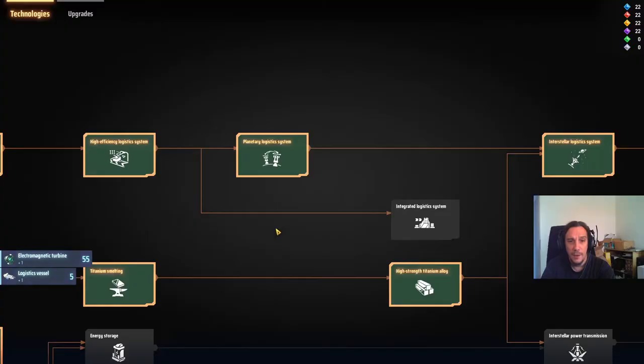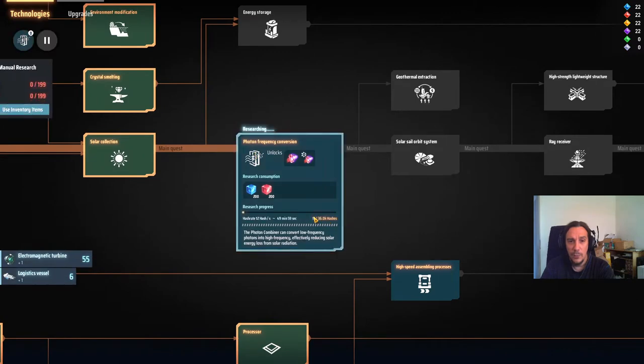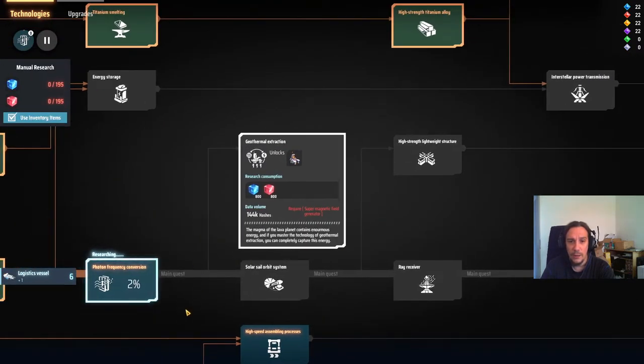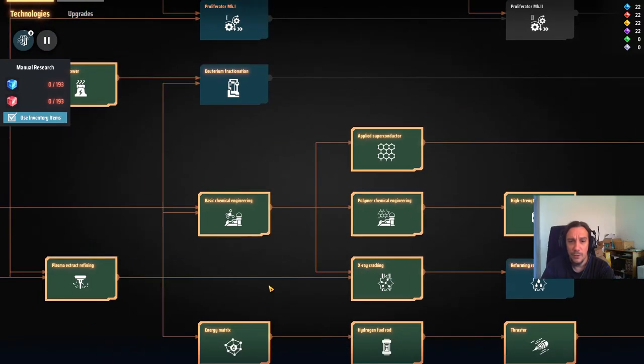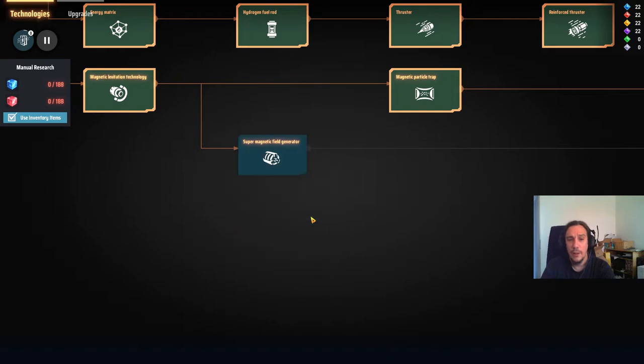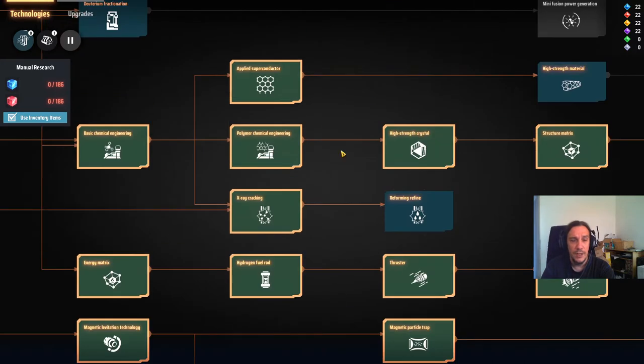There's another thing I want to tech out before we go to EtaLupi 1. We're going to research photon frequency conversion. And supermagnetic field generators are also necessary — I had no clue. Well, we're going to tech it out nonetheless.